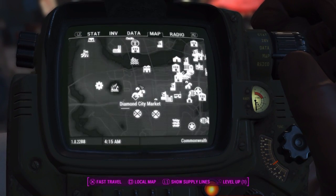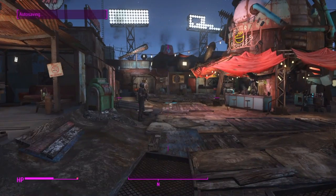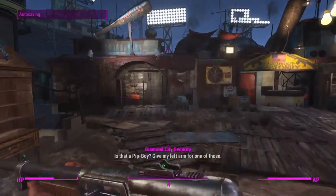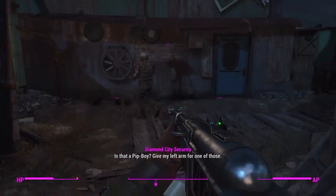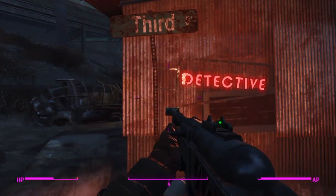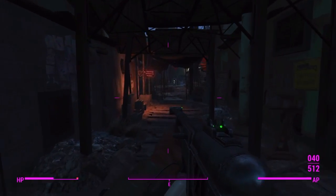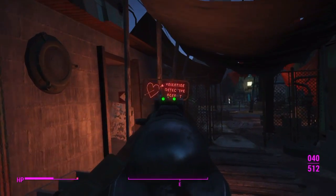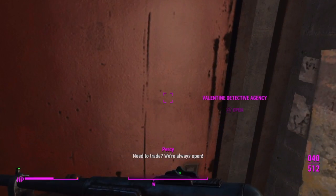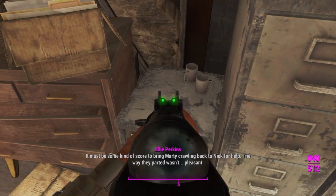To get this weapon you're going to have to go to the Diamond City Market. From this point you're going to need to make your way over to Nick Valentine's Detective Agency. Once inside, make your way over to the little filing cabinet where there will be an unsolved mystery. Pick it up to start the quest.